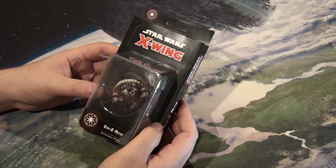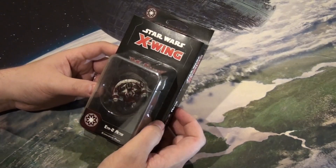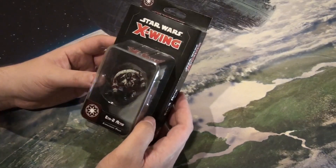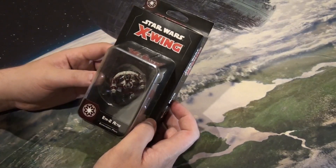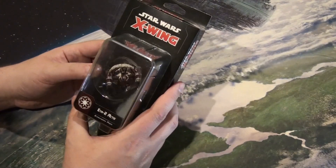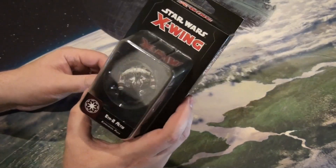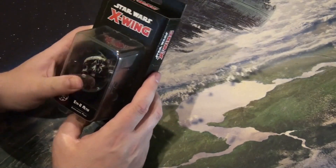Welcome to Talk Casual! Today we've got another Star Wars X-Wing unboxing — the Eta-2 Actis expansion pack. The Eta-2, as people know it, is from Episode 3: Revenge of the Sith, where Anakin and Obi-Wan are going to General Grievous's ship, with the famous line 'This is where the fun begins.' This is the ship they were flying.